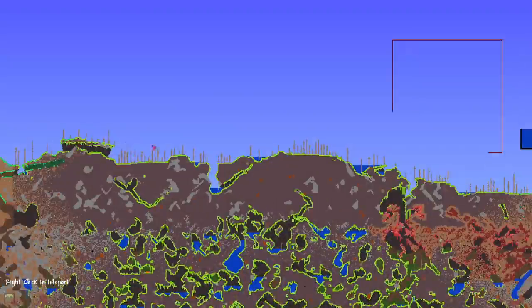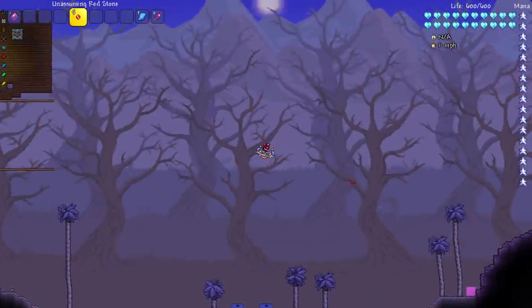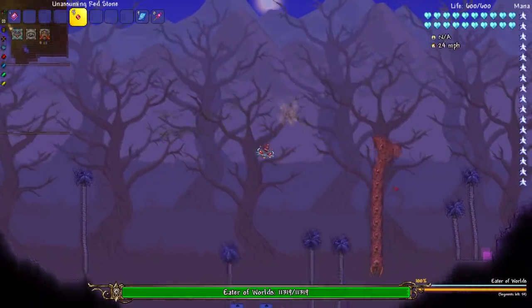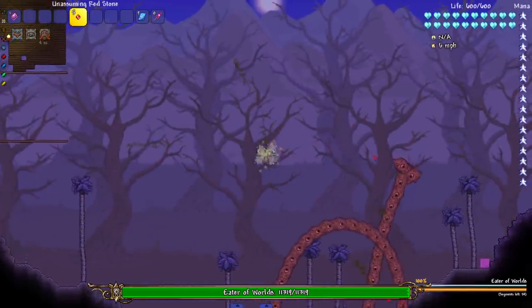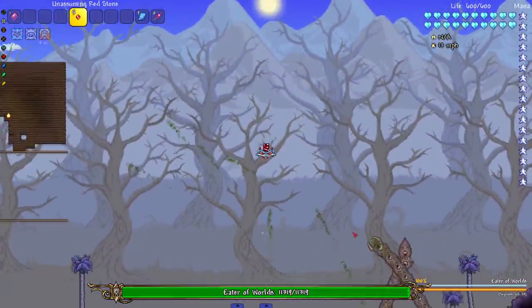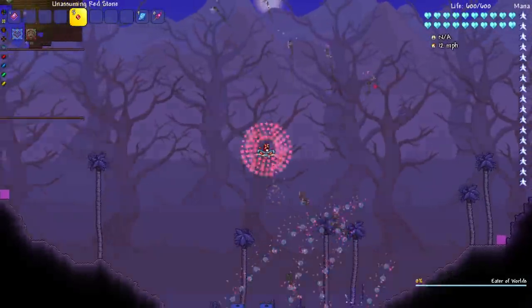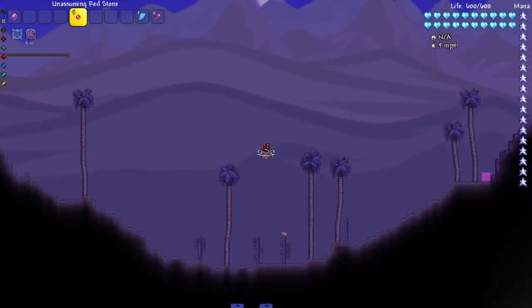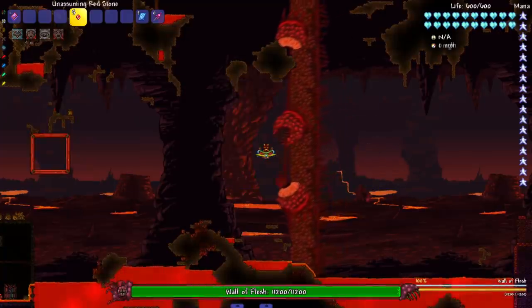I'm interested to see the Eater of Worlds bubbles. Let me get up here and spawn them so most of the segments are visible. Let's give it a while to uncoil, then we'll see what happens. Wait for him to come out — boom! Yeah, a bunch of them did pop because they're in the floor, but that's fine — they go really high up and they pop.